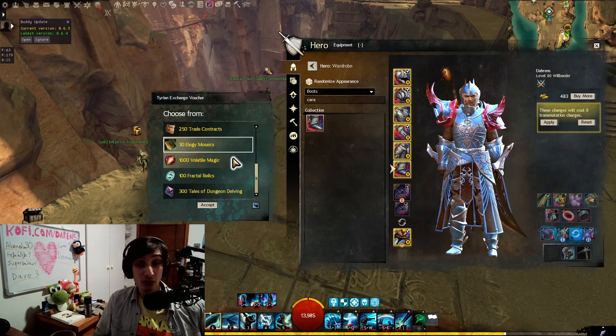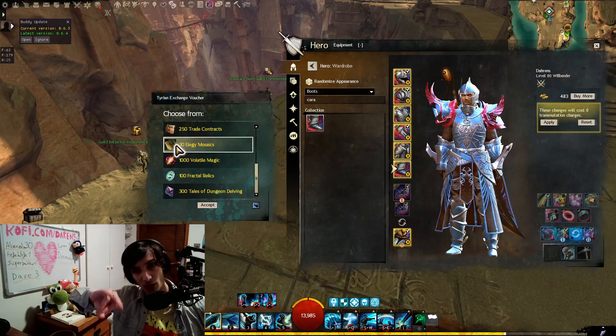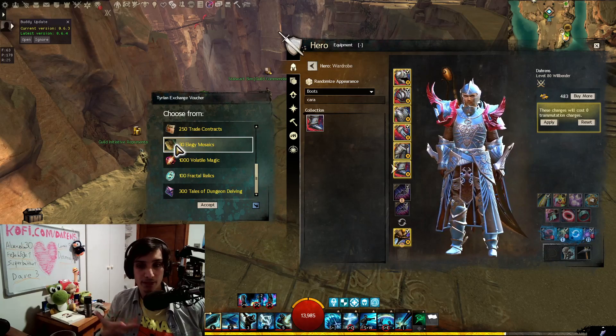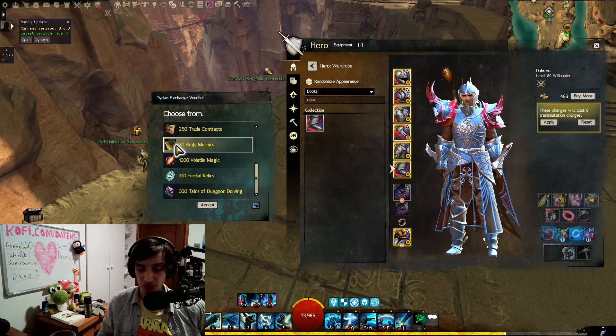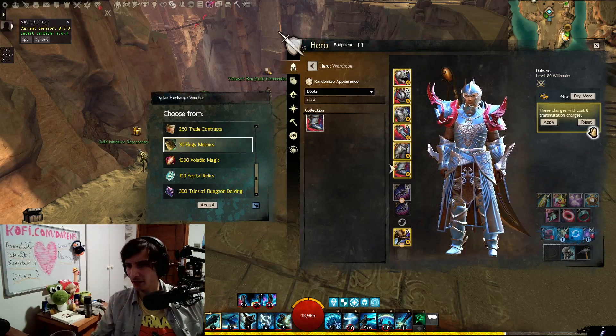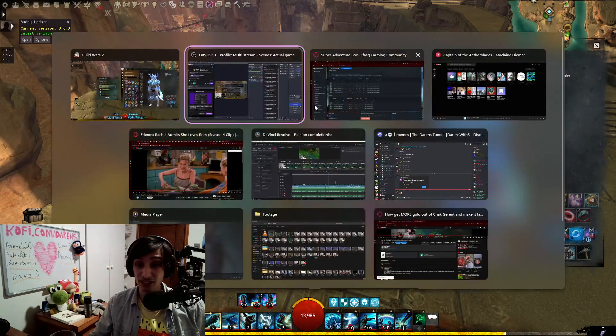Elegy Mosaics: if you really don't like Legendary Bounties and you're going for a Generation 2 Legendary — specifically the Path of Fire version — you can pick them. I have a lot because I did many Legendary Bounties back in the day, but you could. Also, if you're going for the Funerary weapon sets, which look pretty nice and you really don't want to do Bounties, it's honestly not a bad idea. It's a cool weapon set and you can get them from the Priory Steward in the Tomb of the Primeval Kings.